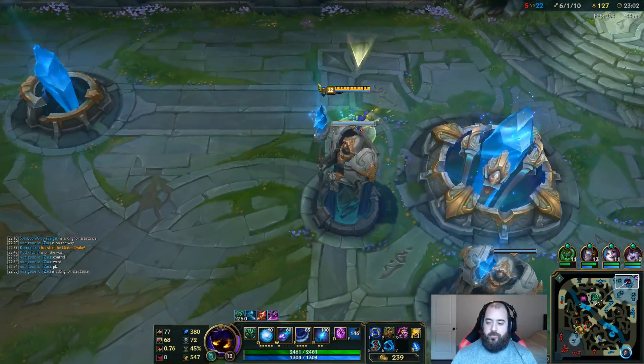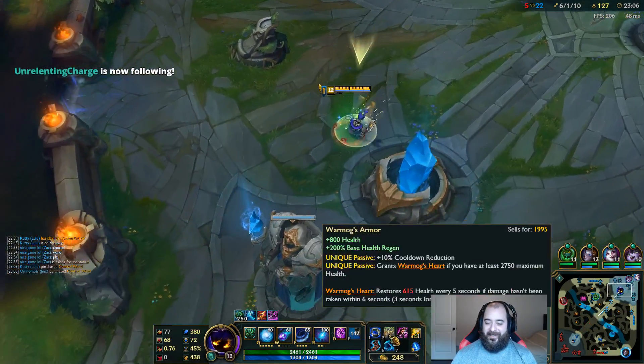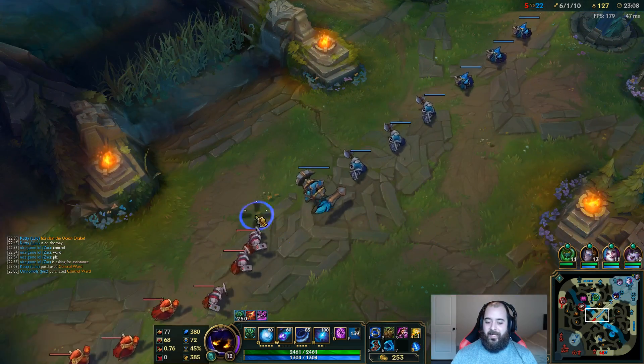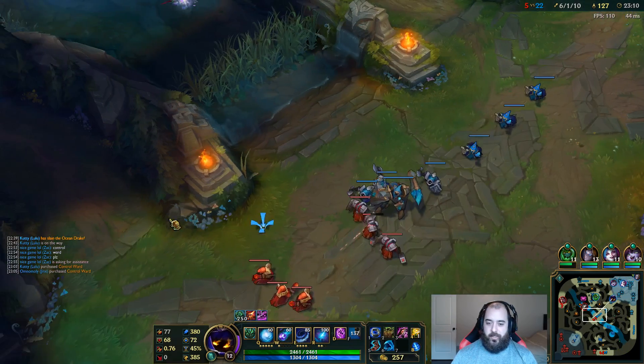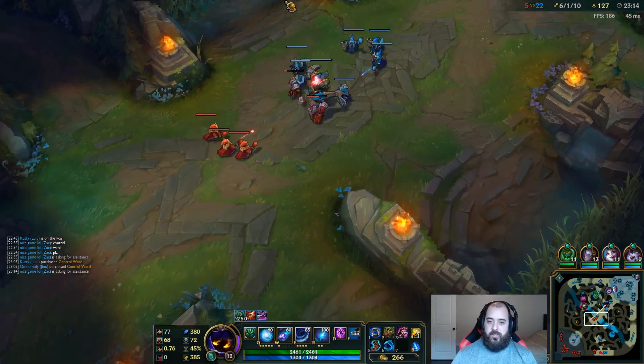I'm supposed to have scaling health yellows — I just forgot. Feels bad. So I'm not activating the Warmogs healing yet but it doesn't matter — I'll get it soon. I just need to finish this item and by then I'll have like 2 more levels and hit the 2700 HP threshold.